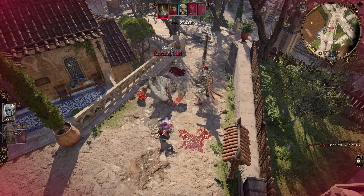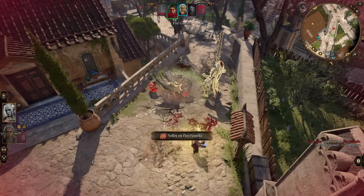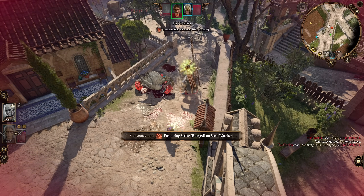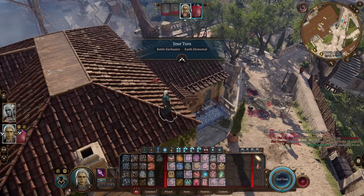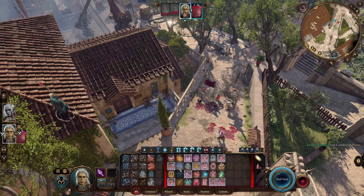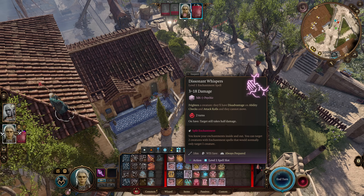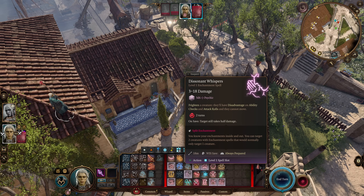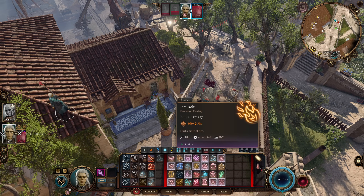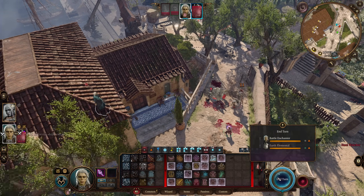Maybe you want to use this on Gale, for example, because Gale's a wizard. You can even use this on Lae'zel if you want to play her in a very different way than the norm. For newer players, I actually think this build is going to work out really nicely just to be a great support unit for your party composition. And I do want to have a look at the other lesser-used wizard subclasses — I definitely want to look at Illusion and Conjuration, because I want to see if I can do something with them.